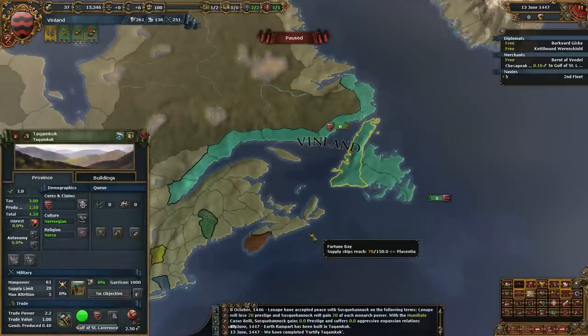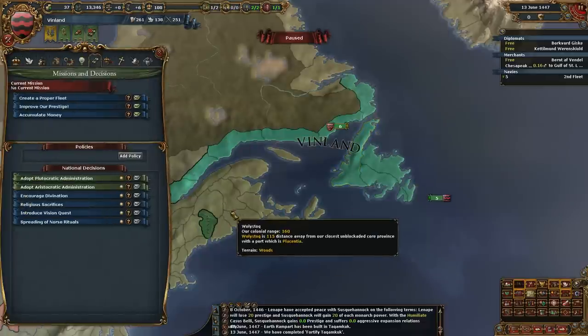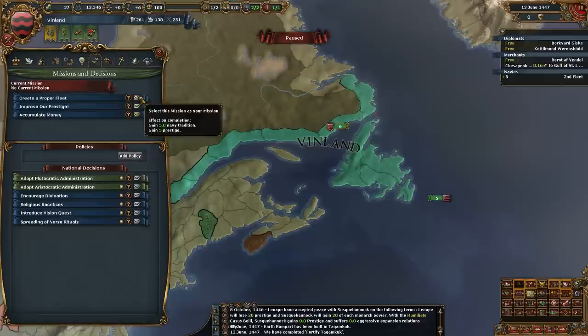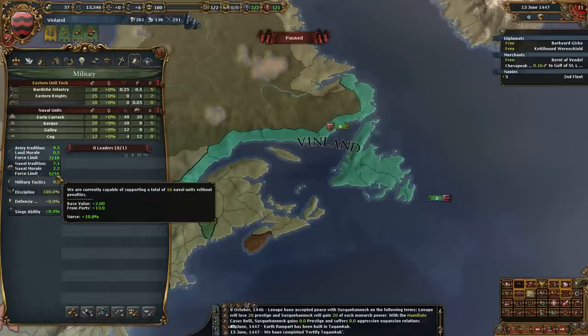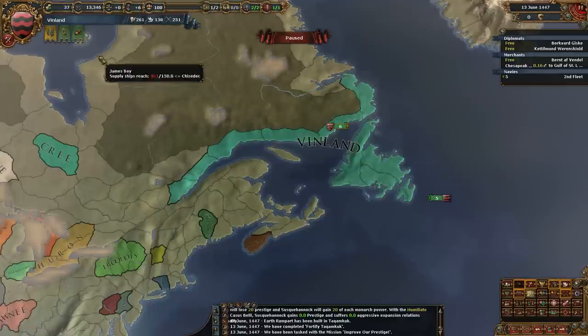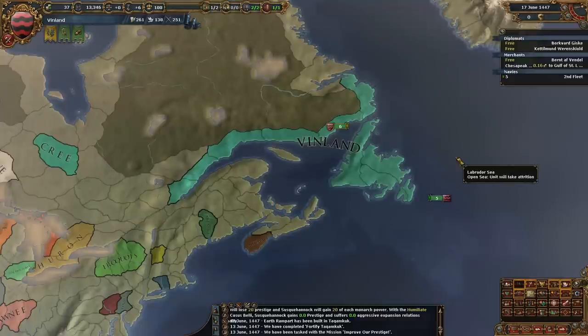We got extra manpower in Takumcook. What's our next mission? Improve prestige, create a proper fleet. The fleet one will take a long time because our ship limit is 16. I think I'm just going to cycle missions — these are some terrible missions. If you want to cycle a mission, you just take a mission and then cancel it. Then you have to wait a year and then you can take a new mission. Can I collect in Hudson Bay? No, we don't have the range for Hudson Bay. We're really close, but we got to tech up a little bit.